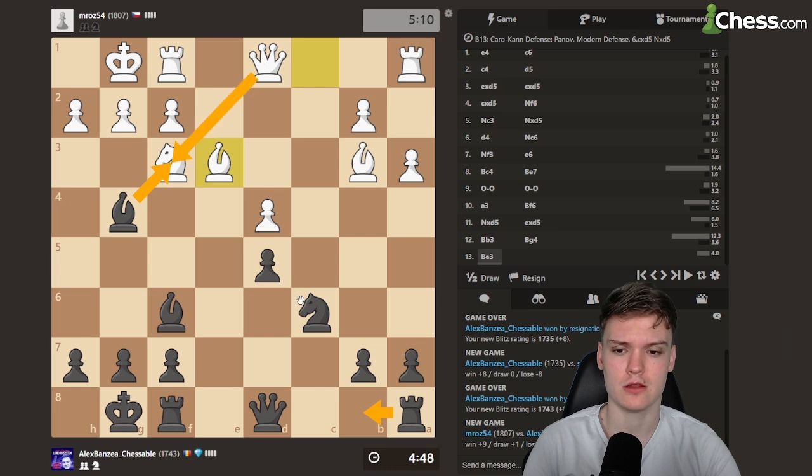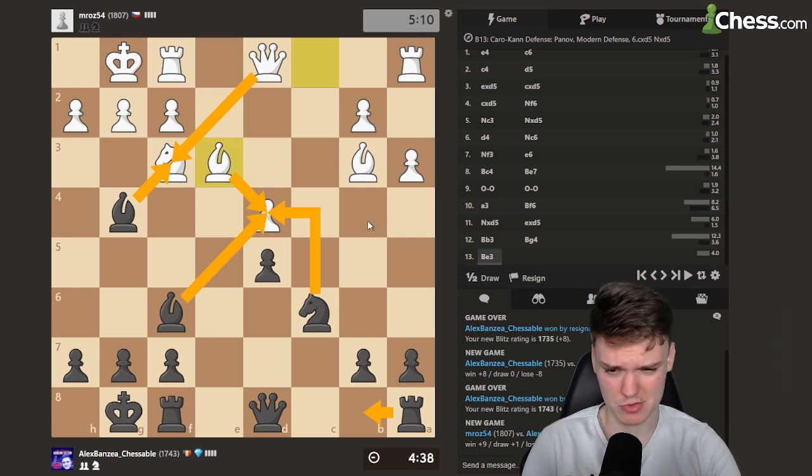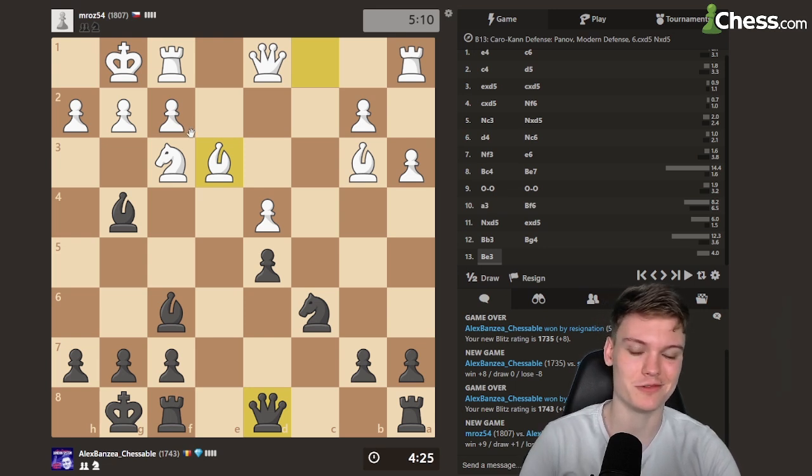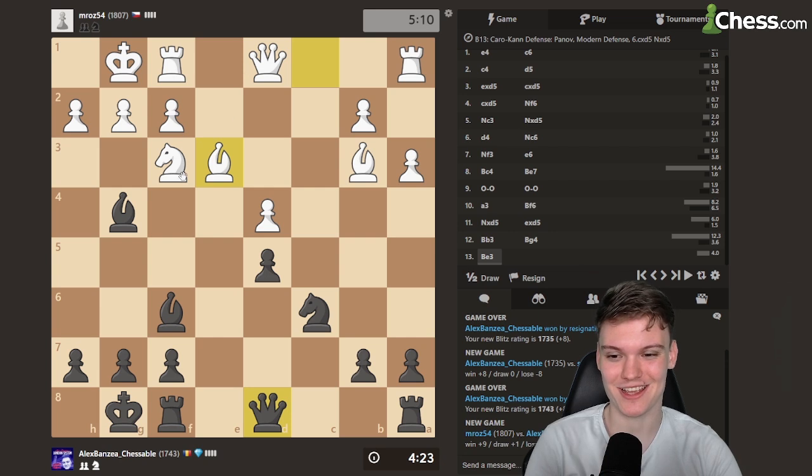So we do this, and then we take, take, knight e4, bishop d4, bishop d4, rook d1... Rook d1, there's bishop b2. So bishop d4, it goes like bishop d5. We've got like bishop b2, rook b1, queen f6. It's just so drawish if we take on f3. Gonna be hard to win — this line is just not one of those winning lines.